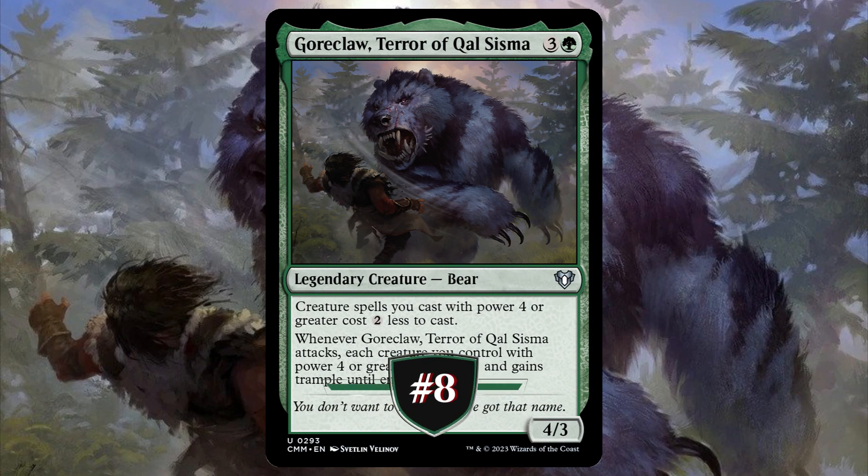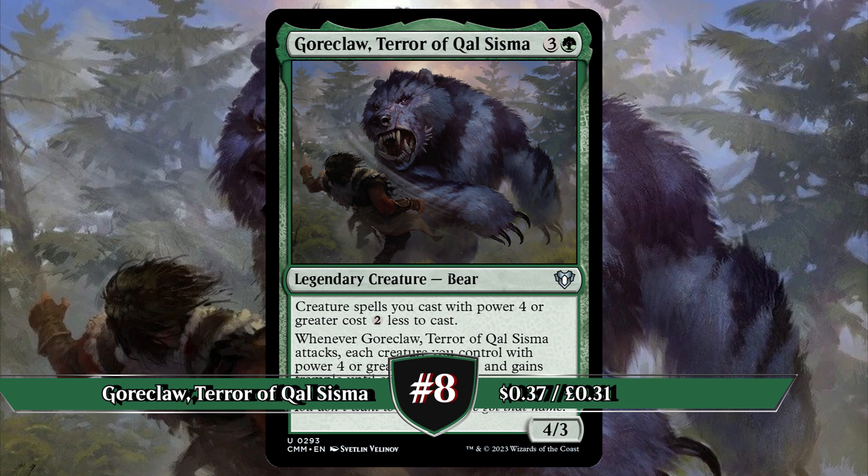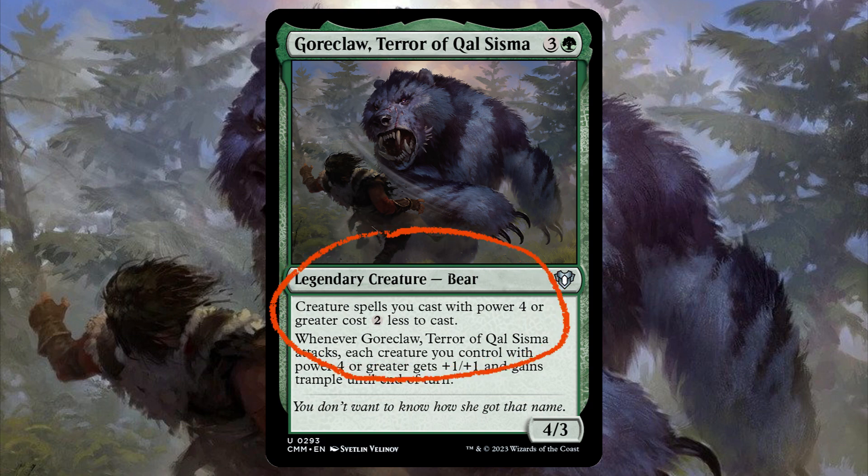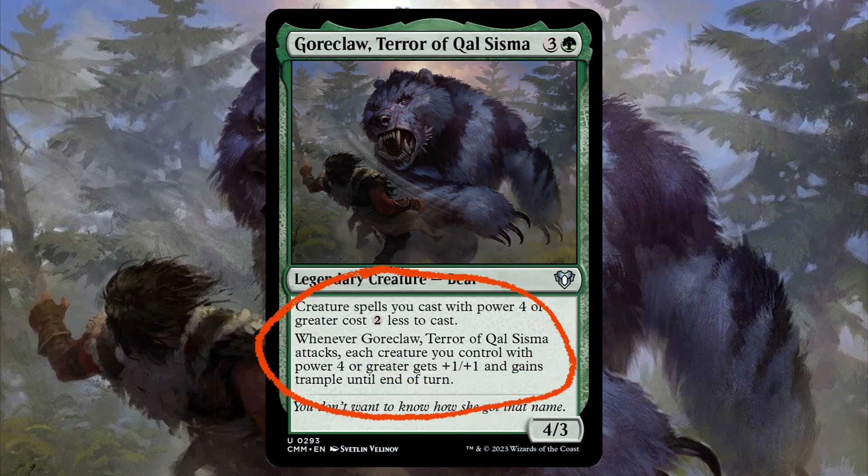Next on the list we have Gorrclaw, Terror of Qal Sisma. Originally printed in Magic 2019, this legendary bear makes creature spells you cast with power 4 or greater cost 2 less to cast. Whenever Gorrclaw attacks, each creature you control with power 4 or greater gets plus 1 plus 1 and gains trample until end of turn.